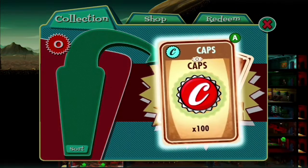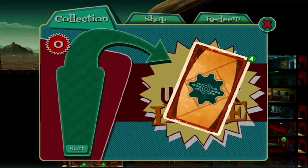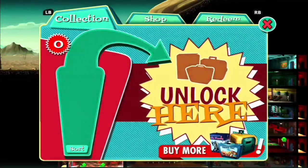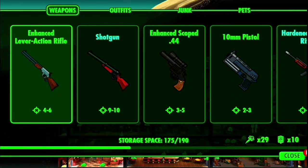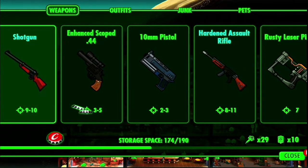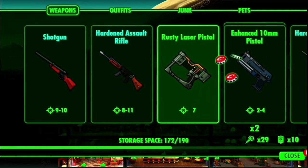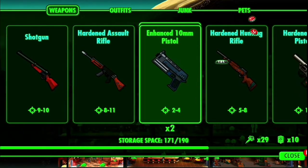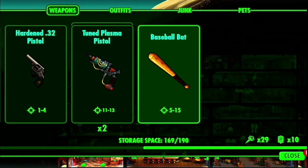Let's just take care of this real quick. Caps and food and magnifying glass and accountant outfit. More caps. That works. All right, why are we out of storage? We don't look like we're that out of storage, but we can definitely sell some of this stuff. Sell that, sell that, sell that. Probably sell both of those.